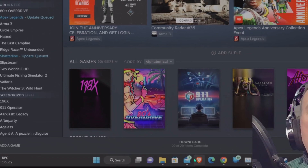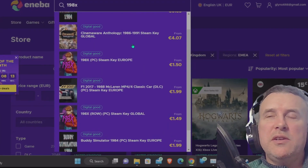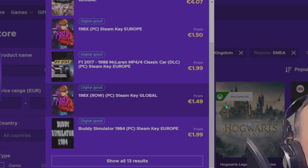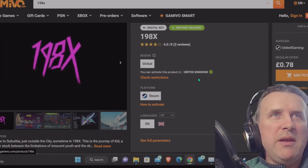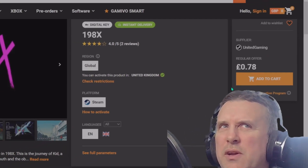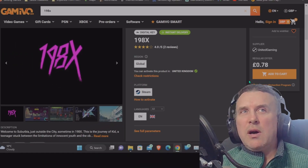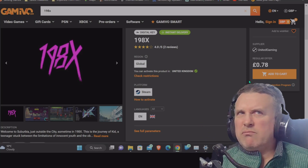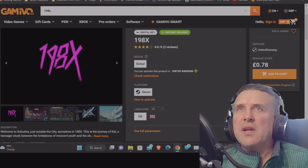Just to check how much this one is — currently at this time of writing, if we go over here to Aniba, for a Steam key it's about £1.50. But if we go over here to Gamevo, 78 pence. That won't be the exact price — if you're a monthly member of Gamevo you'll get it for about 78 pence, but if you're buying outright they'll charge a fee of about 10 or 12 pence, so it'll still be under a pound anyway.